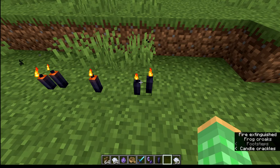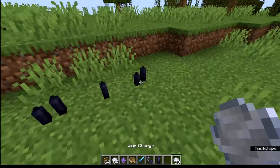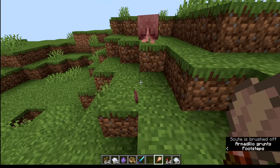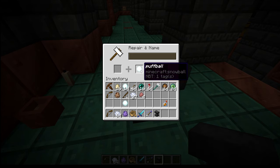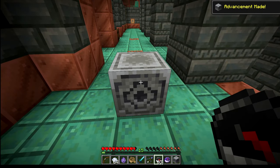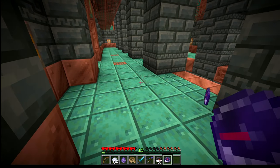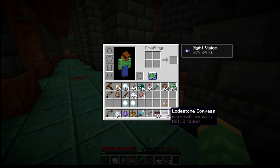When it came to the subtitles when extinguishing candles, they were saying 'fire extinguished' — since candles aren't fire, that was a wrong subtitle. It's been updated to say 'candle extinguished,' and by the way you can use wind charges to extinguish candles. You can no longer use a brush on the baby armadillo to get scutes, as adults are the only ones supposed to drop them. A problem some pointed out: naming an item in a pre-1.20.4 version and naming an item in the current version meant those two items with the same name wouldn't stack — that's now fixed. There was also a weird issue where right-clicking a lodestone and then dropping it would cause the compasses to stop stacking; now they'll automatically find similar ones and stack together.